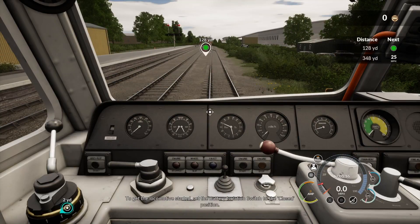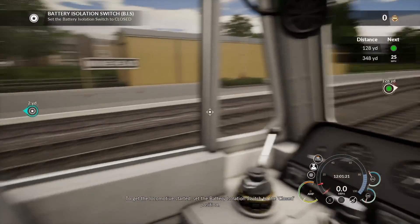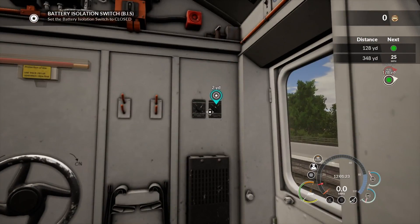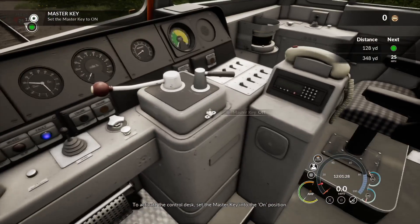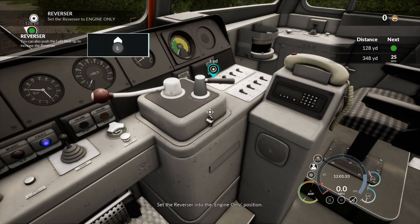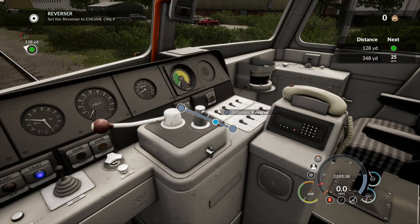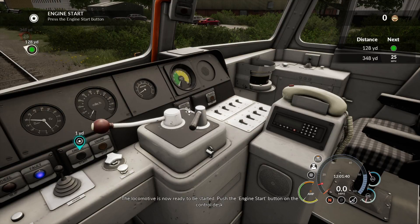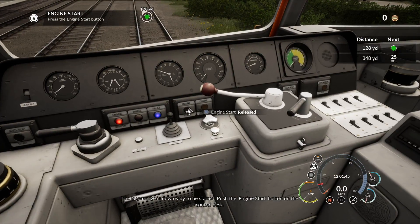To get the loco started, set the battery isolation switch to the closed position - of course it always has to be back there. To activate the control desk, set the master key to the on position. Let's set that on. Set the reverser to the engine only position. Engine only is now ready to be started. Push the engine start button on the control desk.